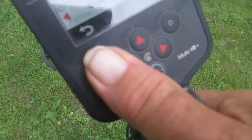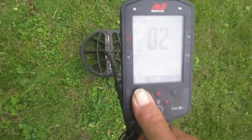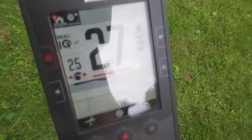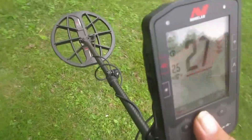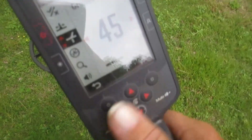Ground balance — see it right there. I can hold this key above the coil. All this does is keeps you from having to go into the main menu — like so. See, there's ground balance there.